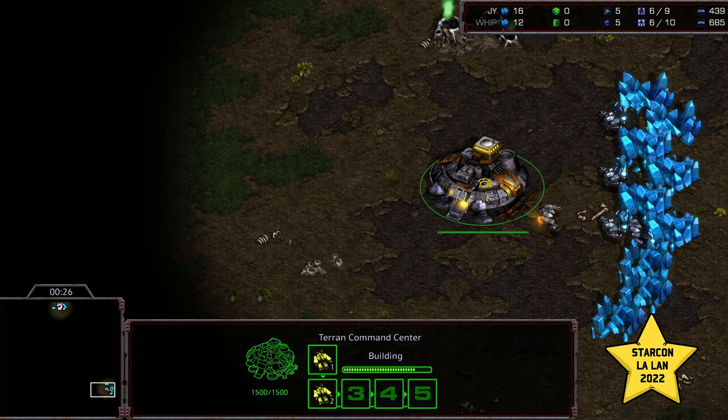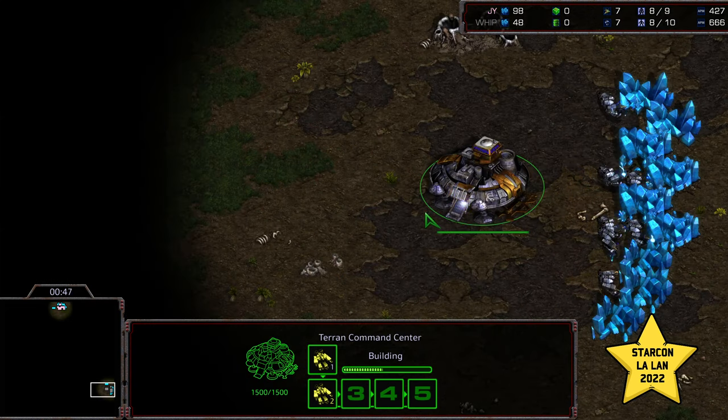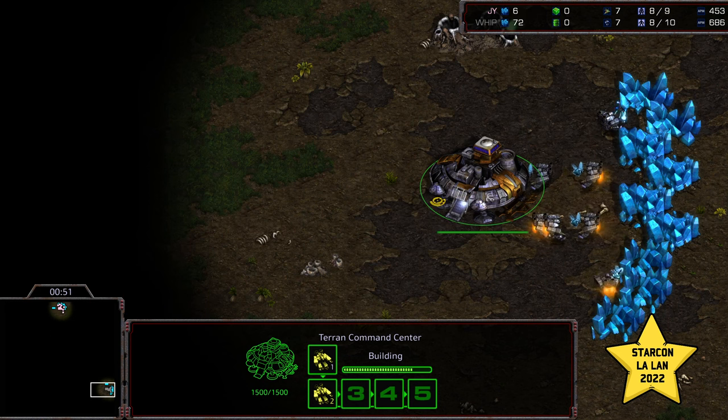The games are even up 1-1. I think it is Best of 5. I'm trying to think what's left in the map pool — Allegro's left in that map pool. So I feel like this is a key game for Jaeyun to win, because Allegro feels like one of those maps that really favors Whip's style of play. And if that is the follow-up map, it could be a dangerous match to try to win.